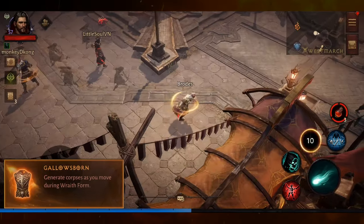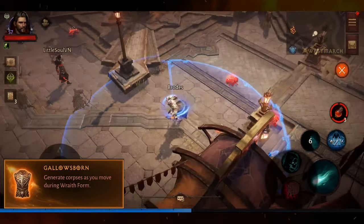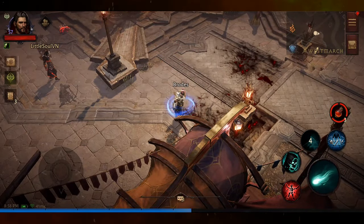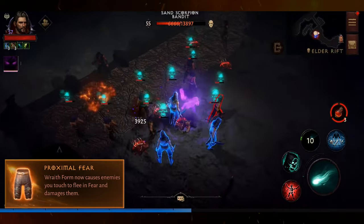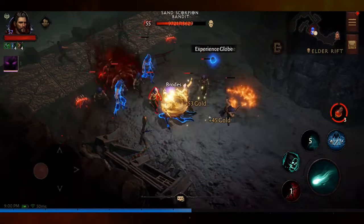Wraith Form has two augments. Gallowsborn allows you to generate corpses as you move through Wraith Form. Proximal Fear causes enemies to gain fear, making them flee and also taking damage.